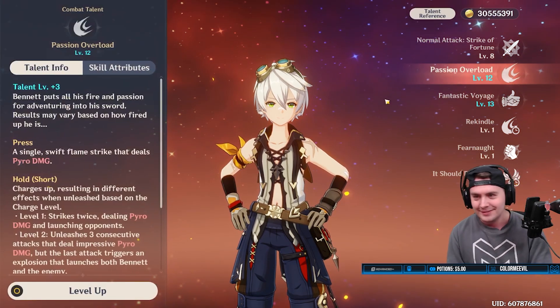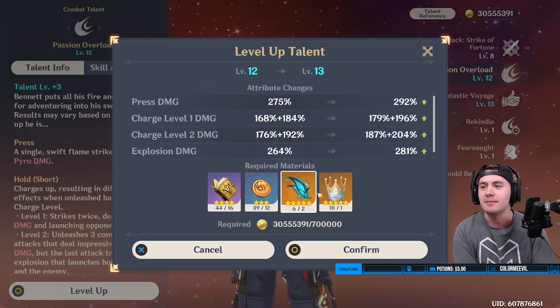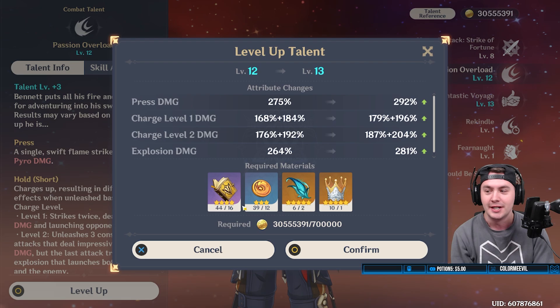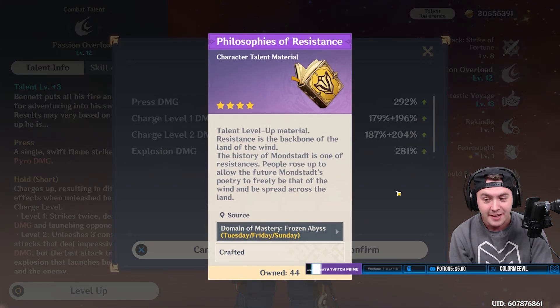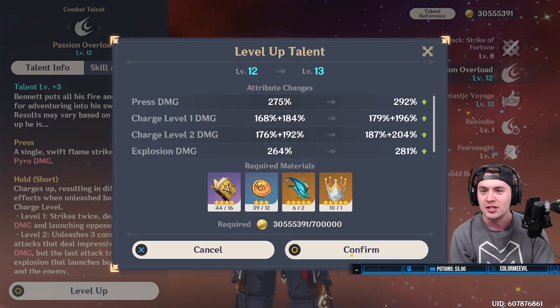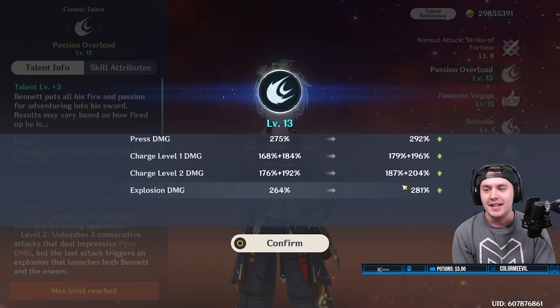How would we make him better? Well, that's easy - by using crowns. I'm going to be taking him up to a triple crown. I have 10 of them and a bunch of these materials here. I farmed some books on Sunday, and it's time to take him to the spot where he deserves to be. There's no going back - I'm gonna spend a bunch of mora.